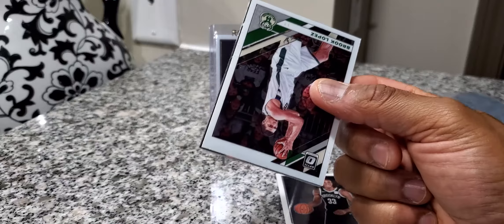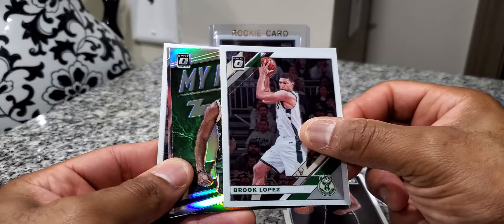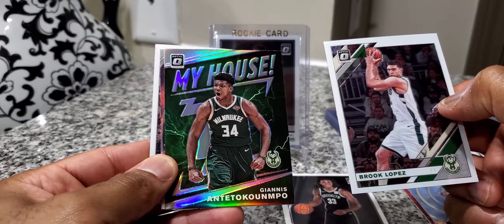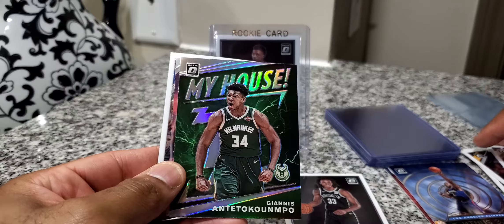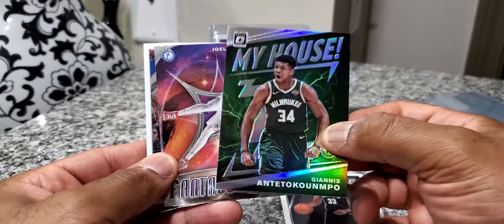Last pack. I just want to do these on my channel since they're right, you know, to go crazy over these. Oh, we got a Giannis! We got a holo. Giannis, Elias, Brooke Lopez — and there's a Joel Embiid.